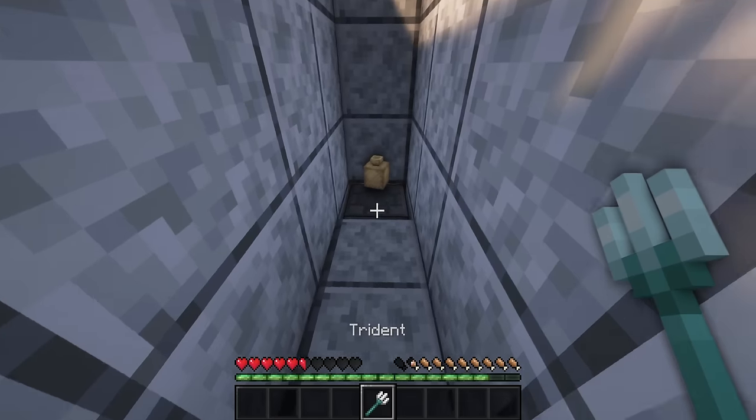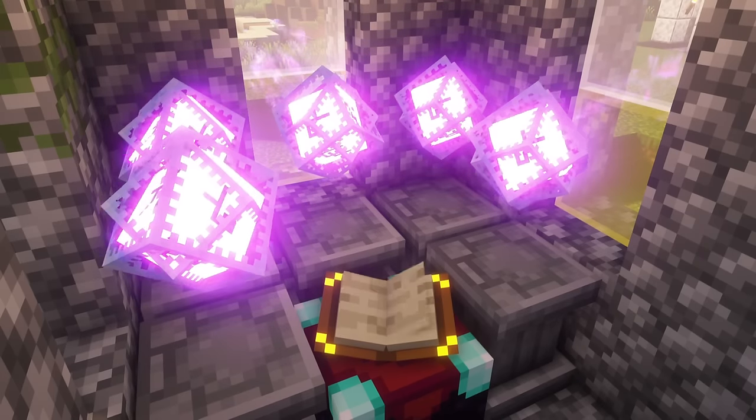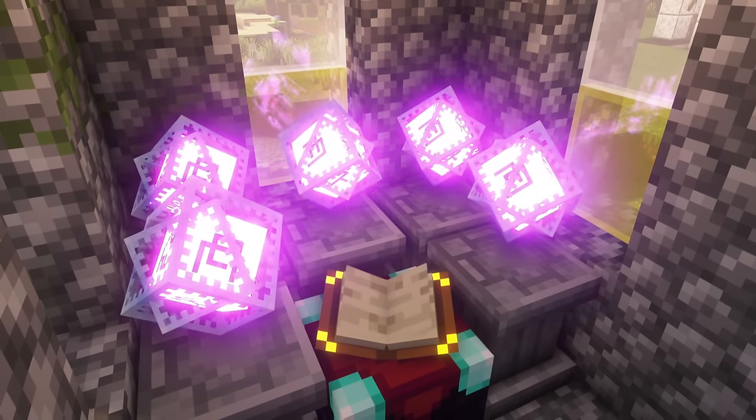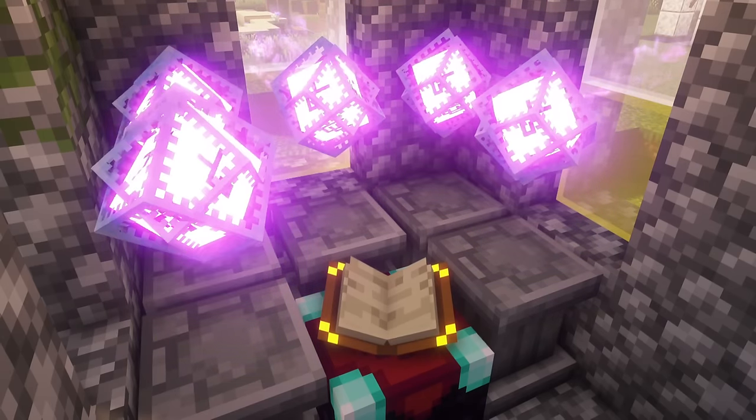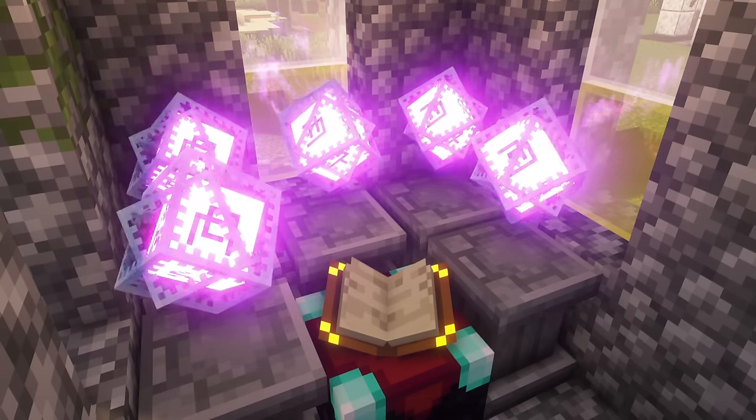Prevent this by swapping the item with a sack. Decorated with an end crystal, the block itself will have an enchanting power of 5, which means you can get a maxed out enchanting table with only 5 of these blocks.